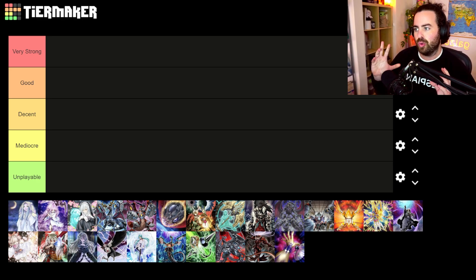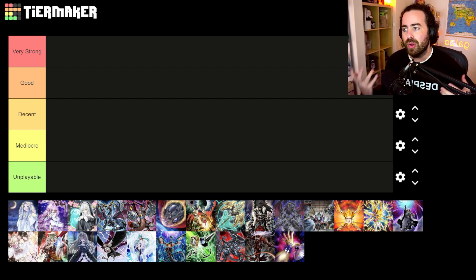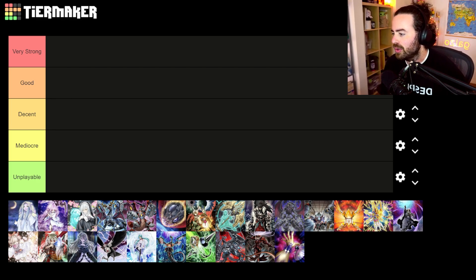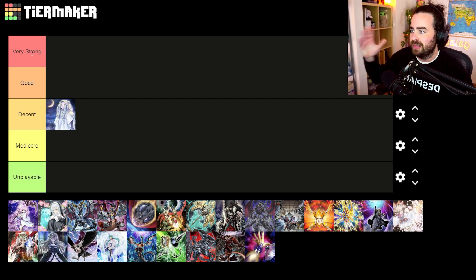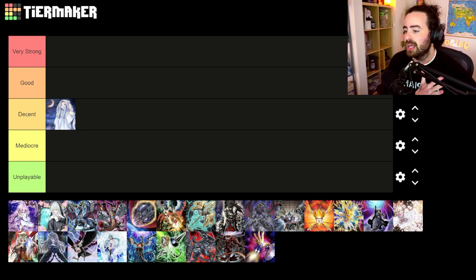I'm going to be looking at this tier list through the lens of three of the strongest decks of the format: Branded, Kashtira, and Labyrinth. I also think Spright and Runick shouldn't be underestimated — they're very good decks. The tiers are: Very Strong, Good, Decent, Mediocre, and Unplayable. Decent means you'll play it sometimes; mediocre means not very effective; unplayable means you definitely don't play it.